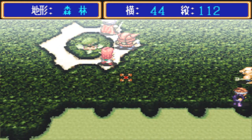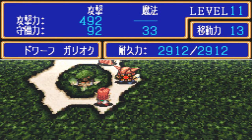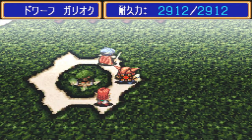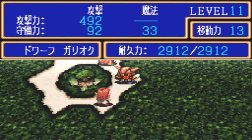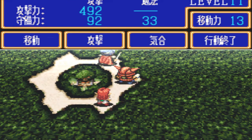Next up is dwarf Galiok. He has the highest physical attack power among us. His special ability is a buff — similar to what Liamons and Crusaders can do. Any character who is buffed will increase their attack power. Galiok's current attack power is 492, which is already quite strong. Now I'll use buff on himself.